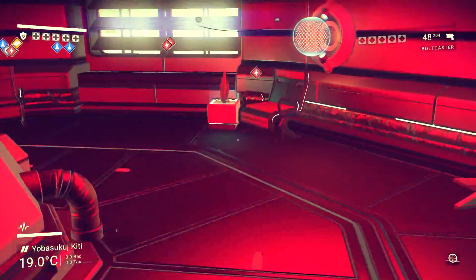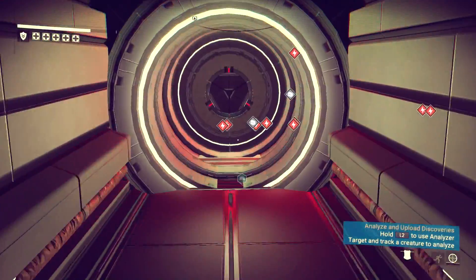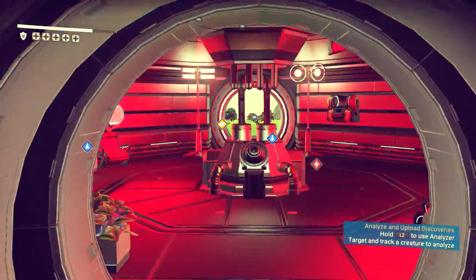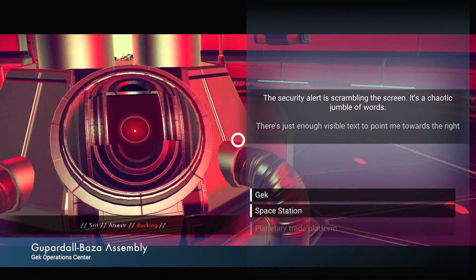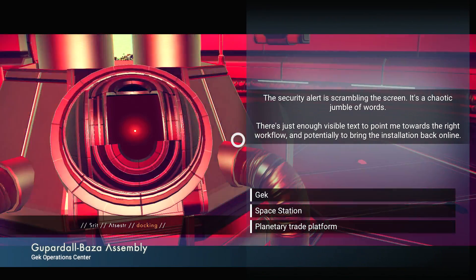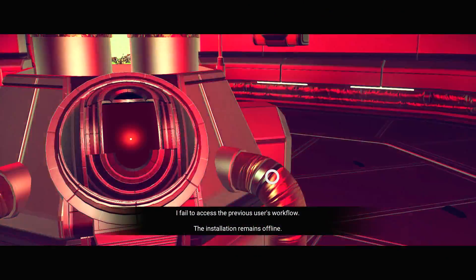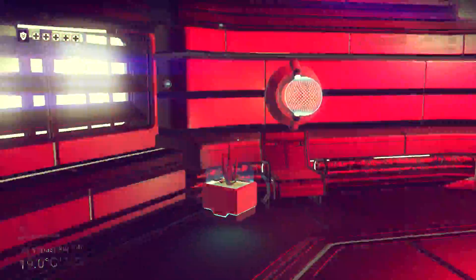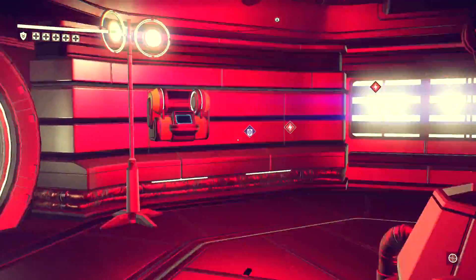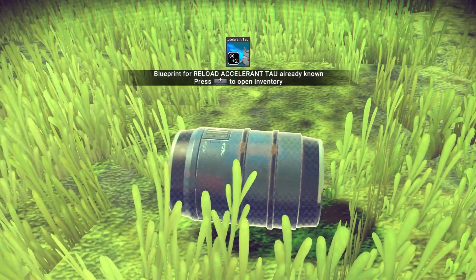Anything else in this area that we can grab? There's carbon here. How about this way? This should connect, right? Oh man, there's like stuff on all that other side. That's the thing. Don't want to leave without interacting with this at the very least. Security alert — scrambled screen. It's just a chaotic jumble of words. There's just enough visible text pointing towards the right workflow, potentially to bring installation back online. Gek, maybe? Can I do it again? No. So that sucks. Oh, that's garbage. What a waste. Why you want to waste my time? Oh, a reload accelerant.